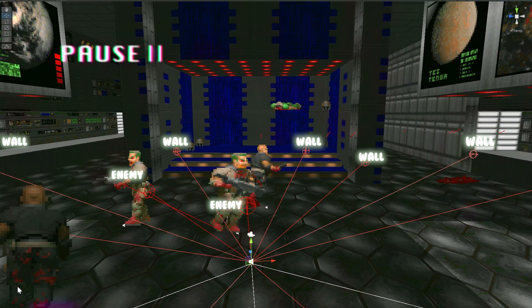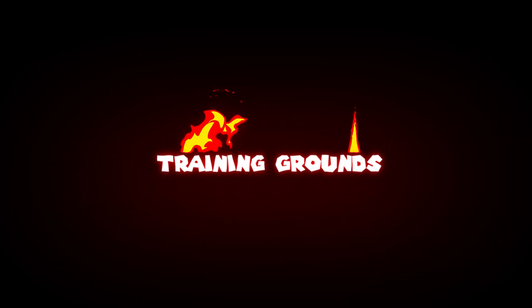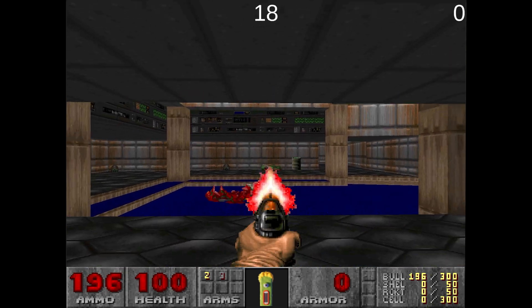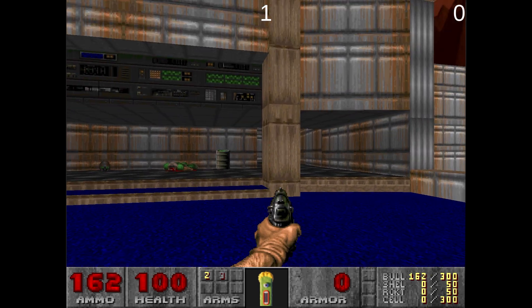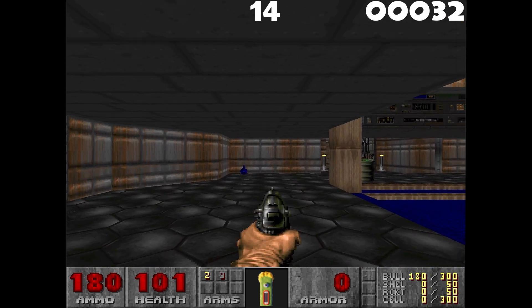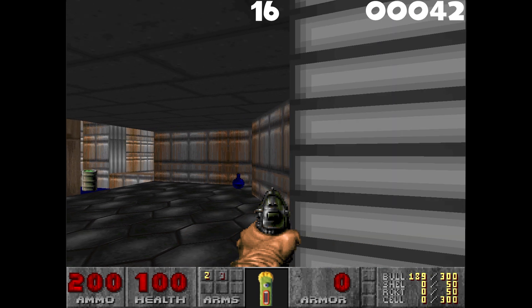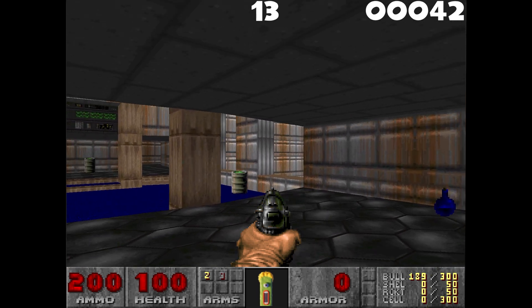Now that we've given Hell this AI-friendly makeover, it's time to unleash Jack. Behold Jack's first strategy: if it moves, shoot it. If it doesn't move, shoot it just in case. He's treating that gun like a fire extinguisher, and Hell is one big demonic campfire. We've introduced a little negative reinforcement — every unnecessary shot earns Jack a digital finger wag. But nailing a demon? That's a gold star in his virtual sticker book.